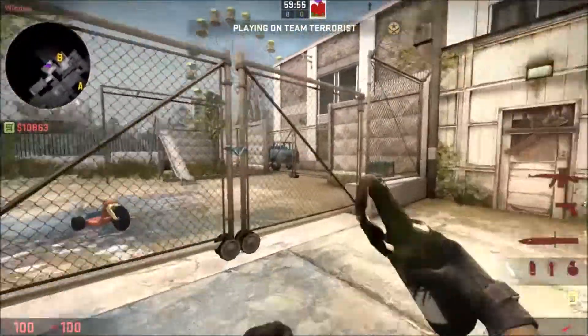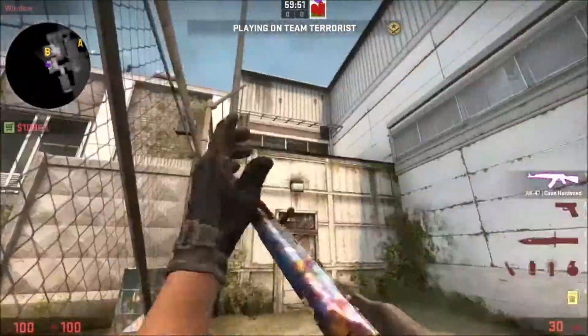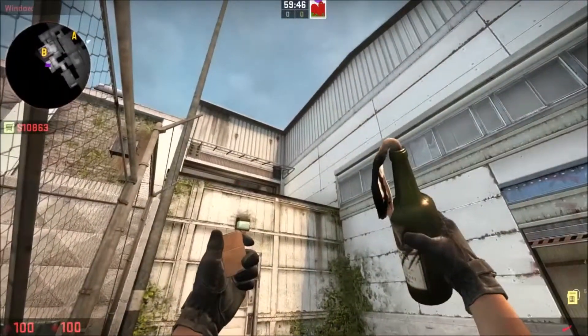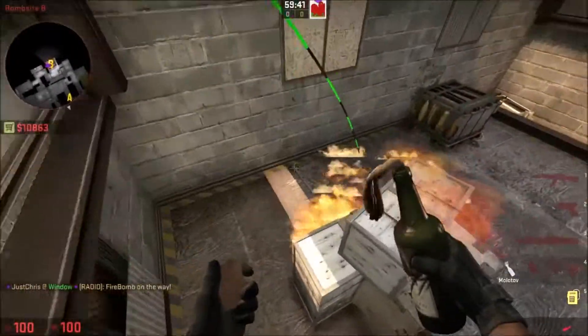The next molotov is at this gate here. You come in towards the gate, make sure it's broken, aim your crosshair up here at the lock, and you throw. That one will land close behind the boxes.